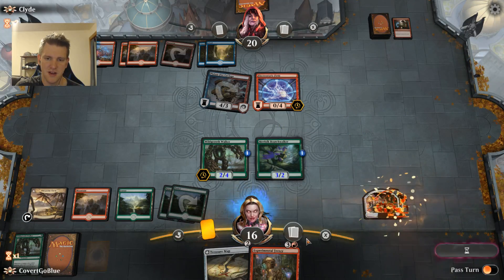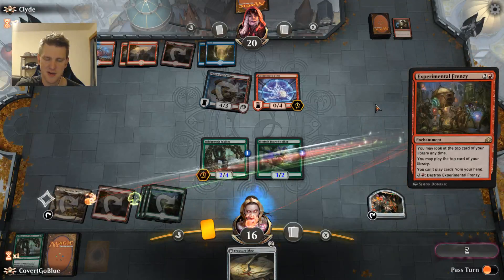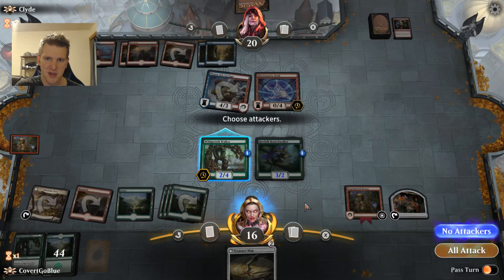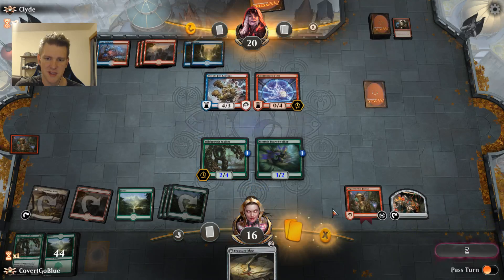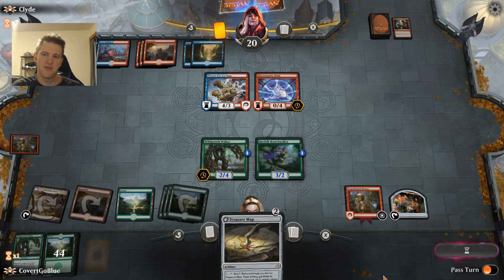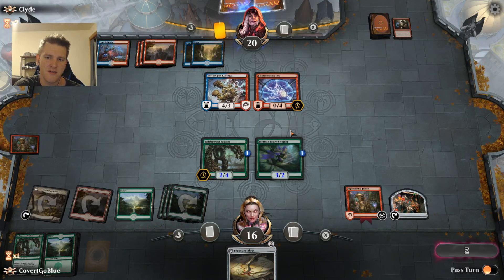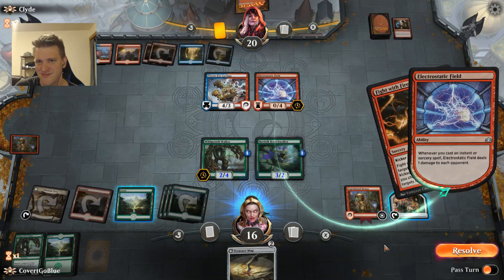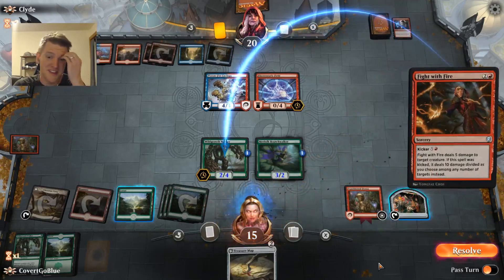Here comes the Frenzy, and there's a land. No attacks, but the Frenzy is online so we can start playing stuff. We don't have a lot of manipulation on the battlefield — the other map's in our hand, we have one treasure we can sacrifice. Old habits. The opponent's just not finished with their burn spells.